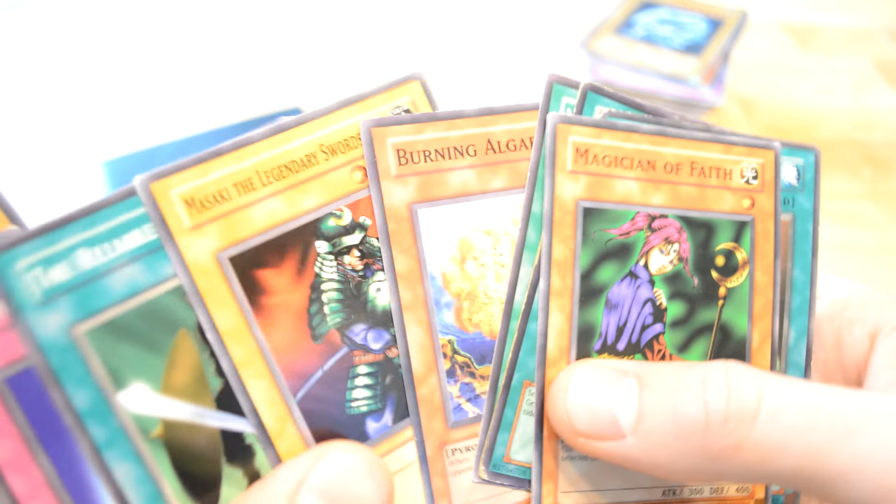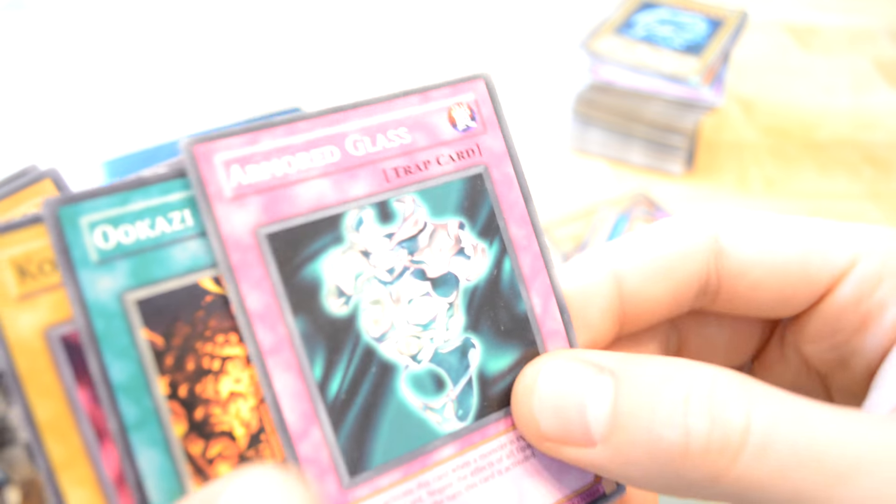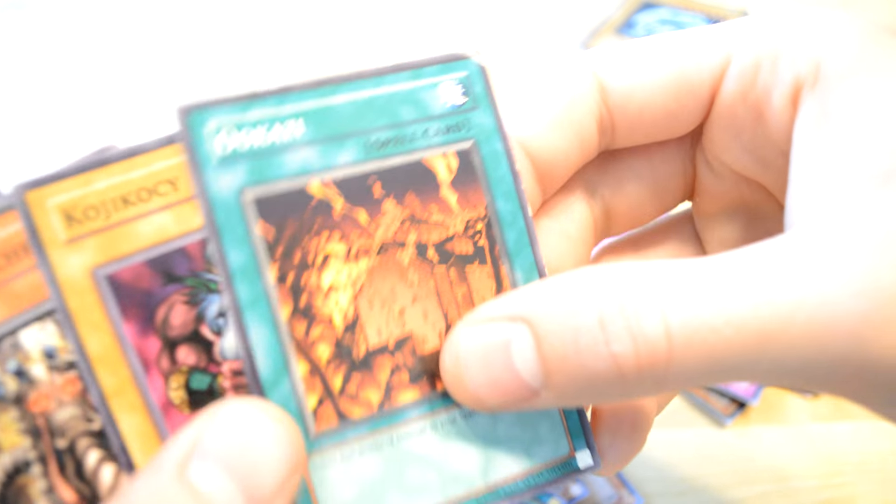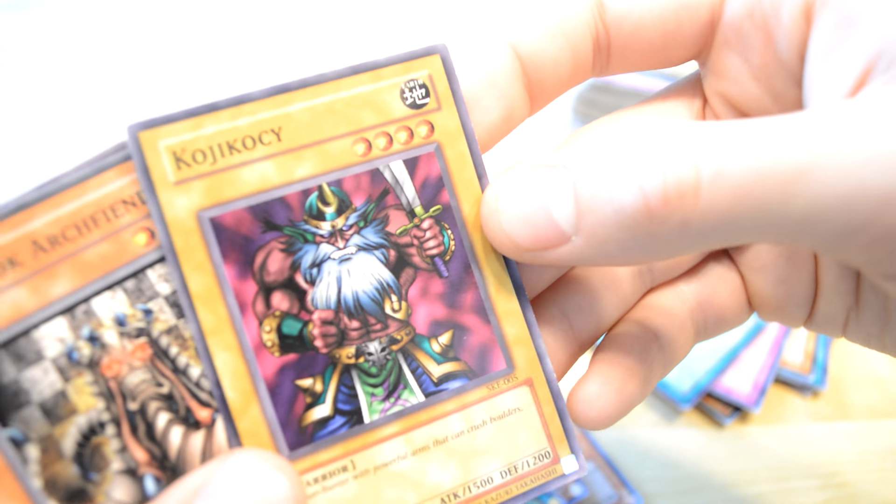Monster Reborn. Burning A.O. Almond Glass. Oh, Usaki just burns 800 life points — why not? Nice, nice artwork, I love it. Koji Korsi.